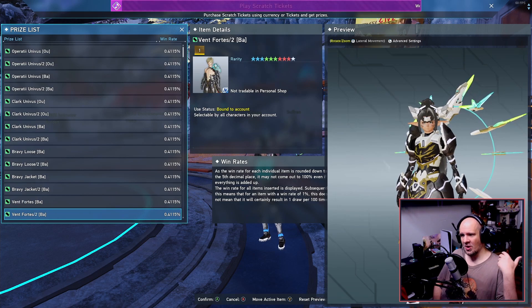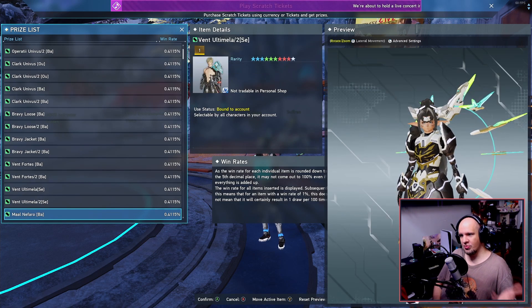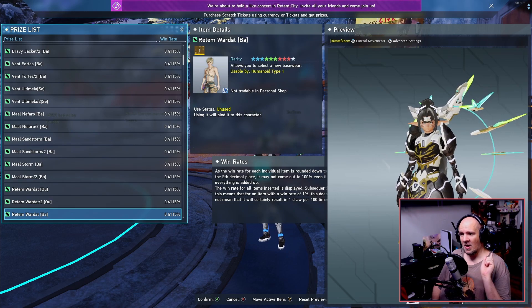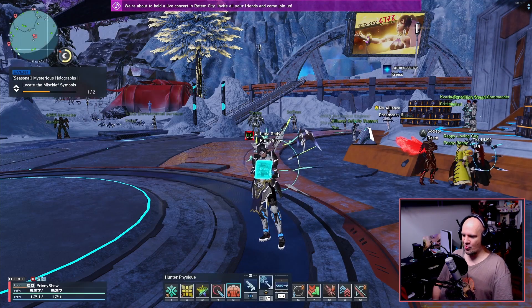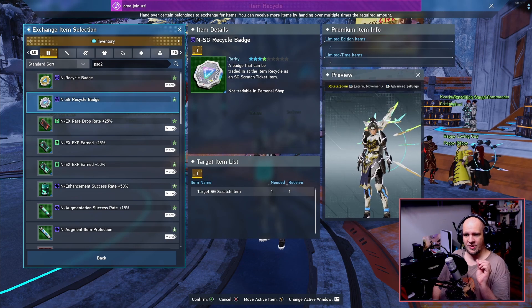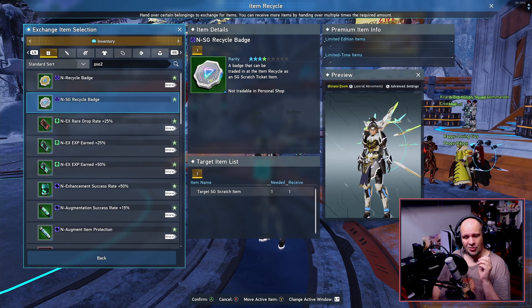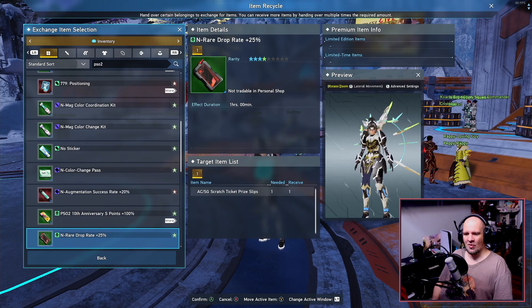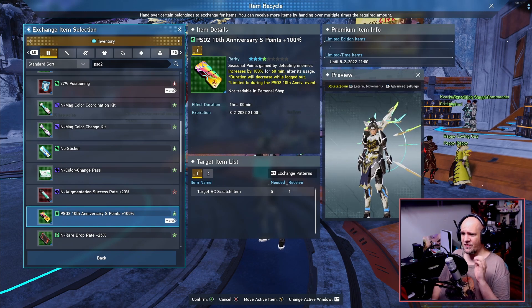A lot of the items are of course just reprints of stuff we have seen in the past, so if you have been playing PSO2 NGS over the last going-on two years, you probably got a couple of these. But it's still not worth missing out on, mainly because the items can of course be turned into AC recycle badges. This is very important because the badges have some uses, and the main thing of interest right now — since we do have a seasonal event happening — is that by converting 20 items into AC recycle badges, you can get your hands on a wonderful drop rate booster.